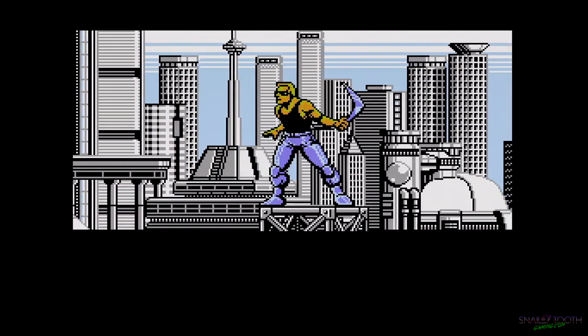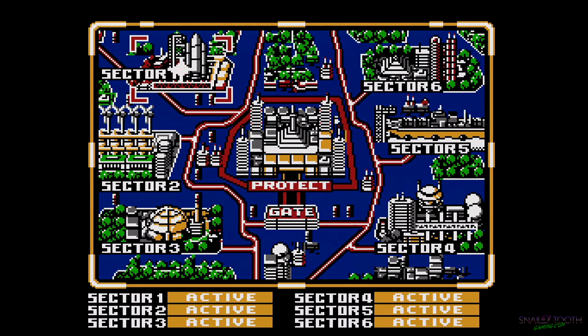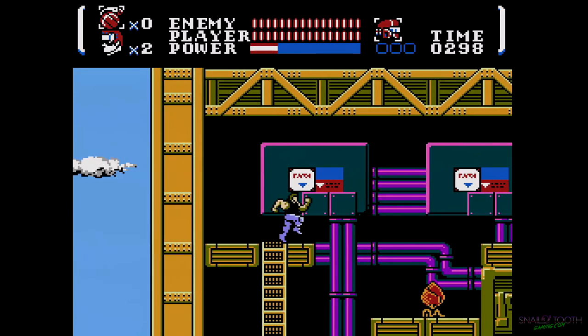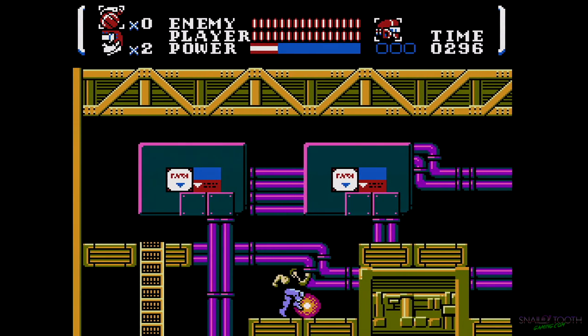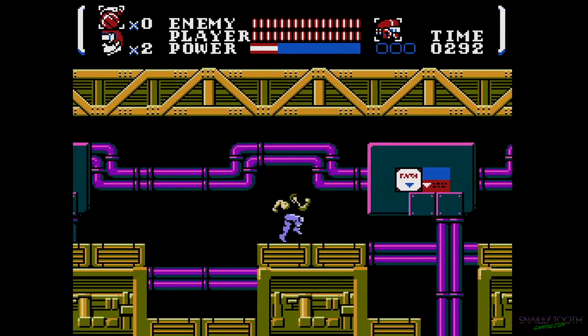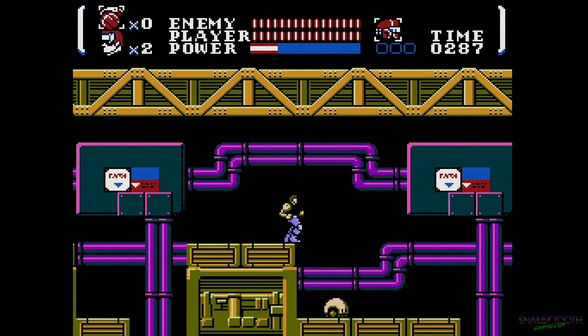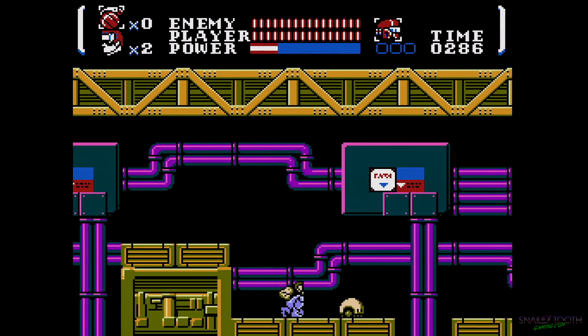Here we are in sector one. We get to control Nova, and our weapon is the Power Blade — this awesome boomerang weapon that's the coolest thing about this game.